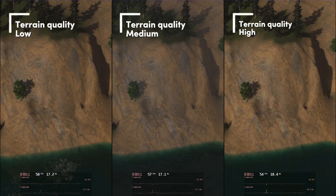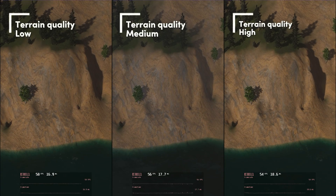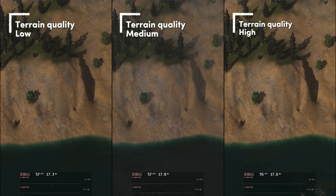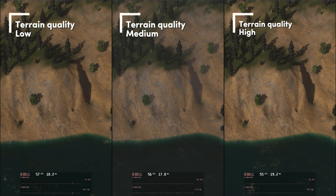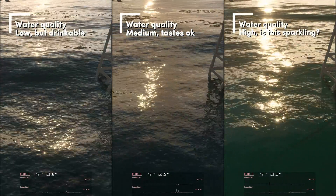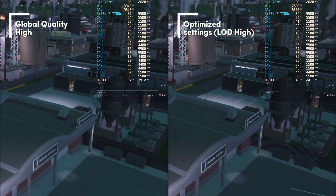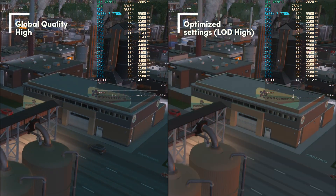Terrain quality: we have high, medium, and low — I see no real difference between those graphics-wise. With a small FPS win of about 4% from high, we choose low for this setting. Maybe on a different map with lots of mountains you'd see more difference, but on a flat map use low. Water: other than some color I saw no difference in setting water to a lower quality — not in FPS, not in the water itself — so keeping it at high.